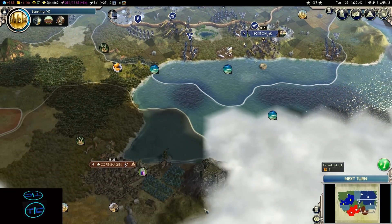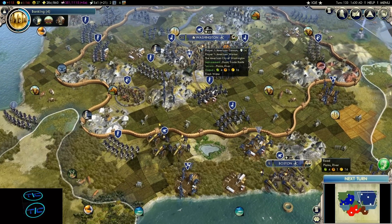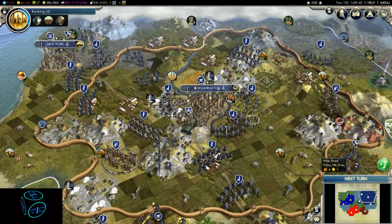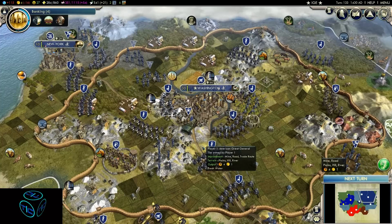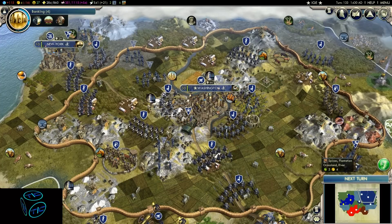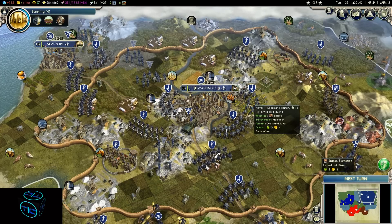All those luxury resources are now more beneficial than before, because now you're also going to have not just a growth rate but also an immigration rate in your civilization. I think immigration should have been in the base game, not just a mod, because immigration is just fundamental for civilizations.